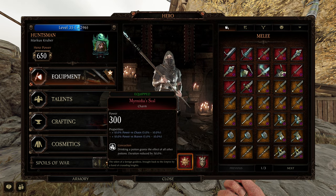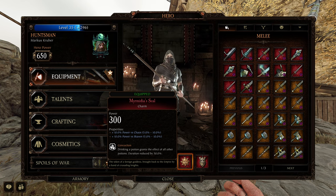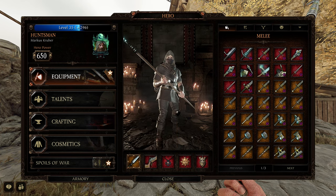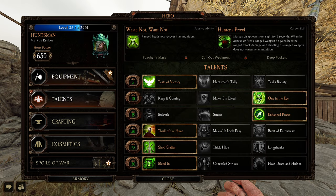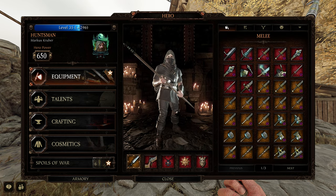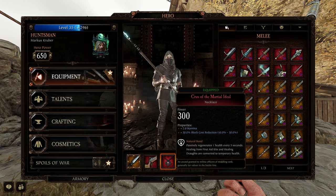The other properties on the charm are Chaos and Skaven to hit those breakpoints. So in total you're running Enhanced Power, Chaos, Skaven, Infantry, and One in the Eye to hit the necessary breakpoints on Cataclysm.